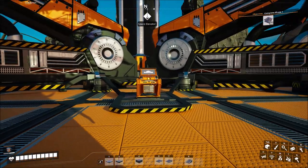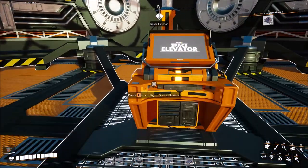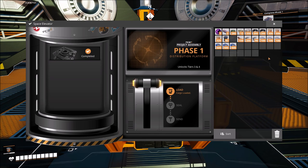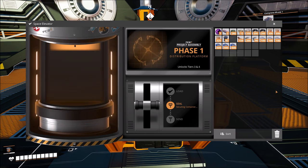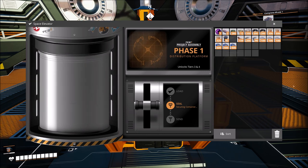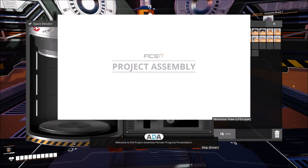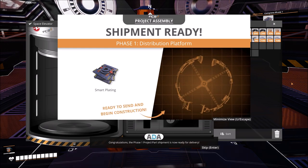Don't let Fix-It down - let humanity down all you want, but let's not let Fix-It down. I grabbed the first thing - the smart plating - before we left. Let's seal this puppy up. Apparently there's a screw-on lid. Welcome to the Project Assembly Pioneer progress presentation. Congratulations, the phase one project part shipment is now ready for delivery. On delivery, phase one will be completed and the distribution platform will be constructed.